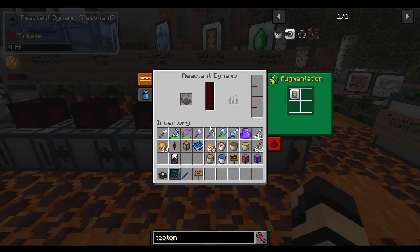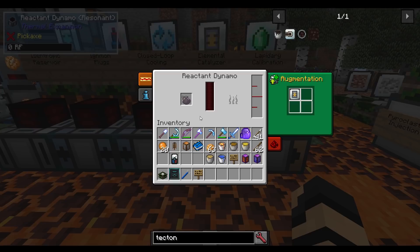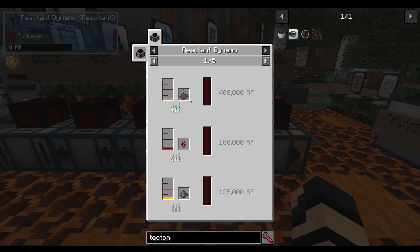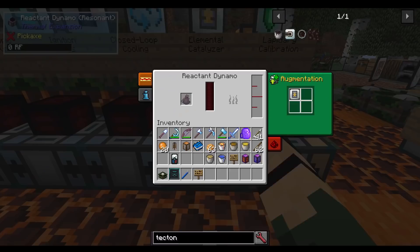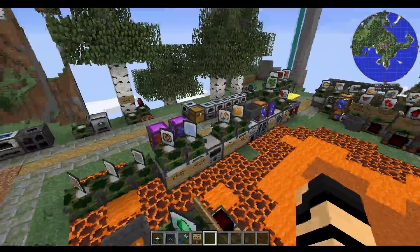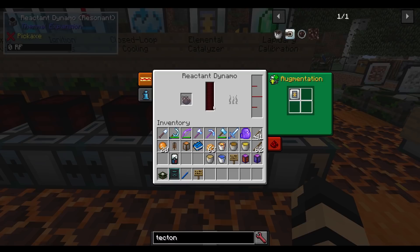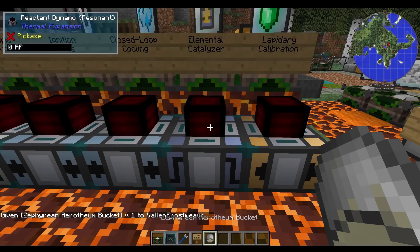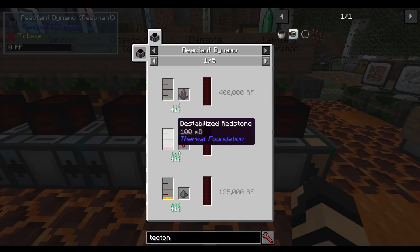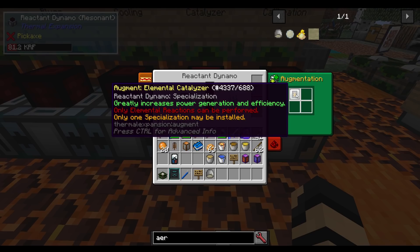Then we've got the elemental catalyzer, which works in a reactant dynamo. It greatly increases power generation and efficiency, but only elemental reactions can be performed. Elemental reactions involve things like petrotheum, erothium, pyrotheum, and cryothium dusts — dropped by those elemental entities. This will require one of those dusts as fuel, and it also requires the zephyrion erothium. I have petrotheum in there — let me add this in and you can see it starts working, consuming that and creating a lot more power. It will be a lot to set up, but can be very beneficial for the amount of power it can generate.